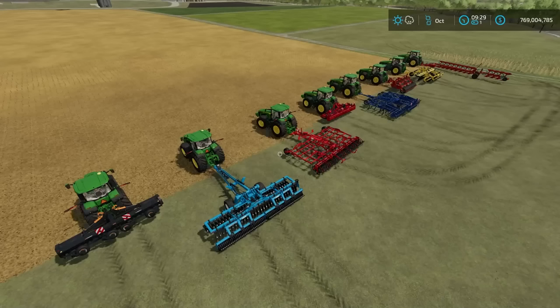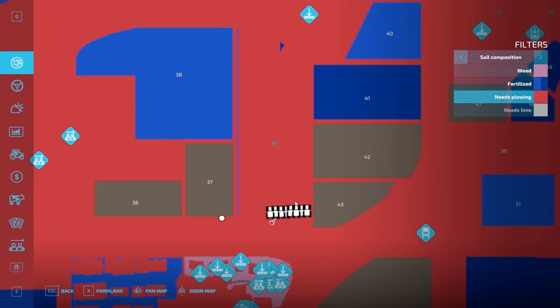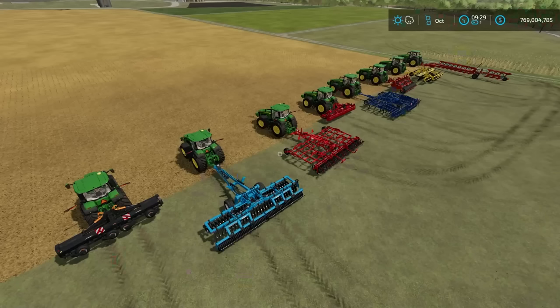Here's what we're going to test: We'll run every one of these implements. We know the plow will take care of the plowing state — that red portion on the map will be gone after the plow runs over it. We'll test whether any other options clear the plowing state. We'll also check if cultivating the stubble adds a fertilizer state, because according to the in-game guide, you can add a 5% yield bonus by mulching crops with a mulcher.